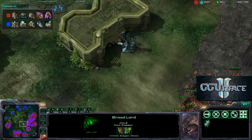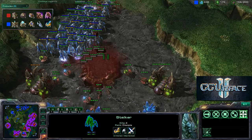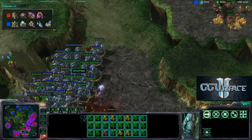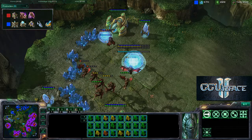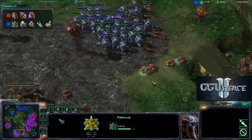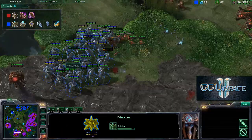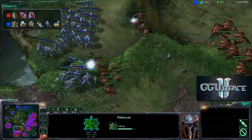Finally getting the ultralisk cavern, which he really needs against the stalker army, but ultralisk might not be the answer against three-upgrade stalkers because they're tremendous to deal with. These mutalisks are taking out some probes and he does take out a nexus. Stalkers are running from the brood lords — he doesn't have a good way to deal with them.